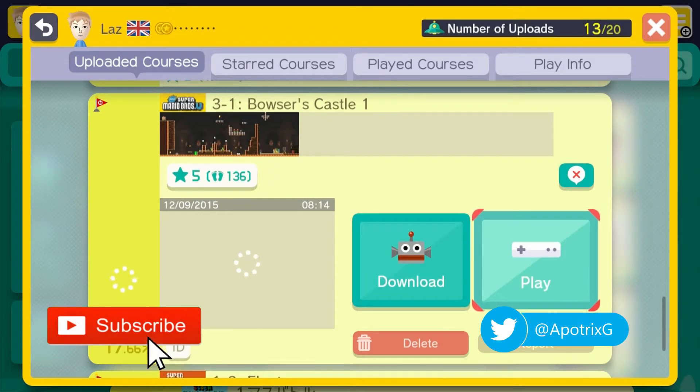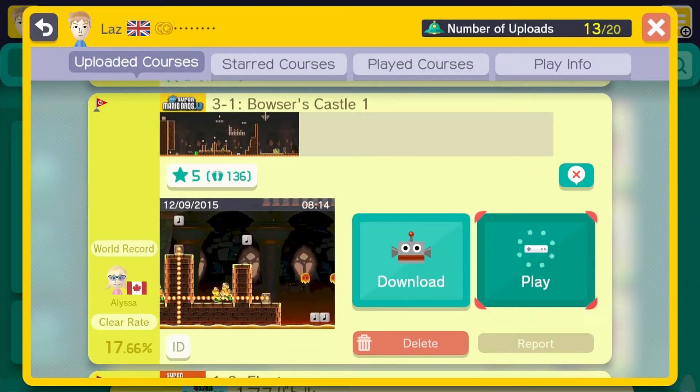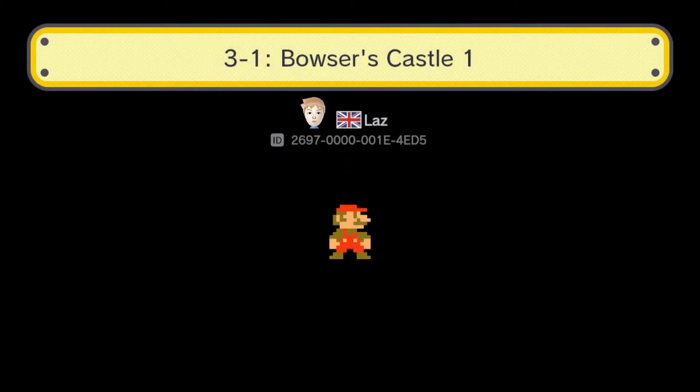Welcome back, I'm Larry and this is Super Mario Maker. So a 17.66% success rate. This is Bowser's Castle Warne.